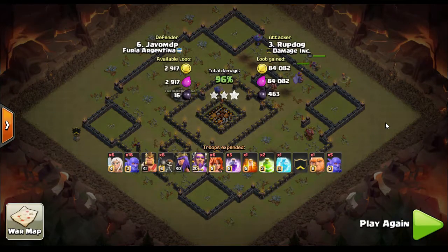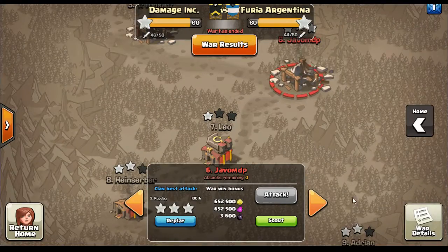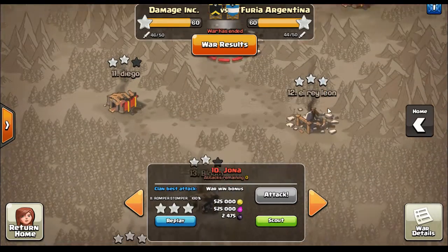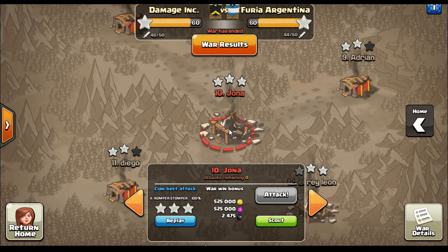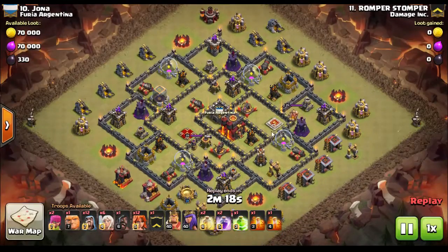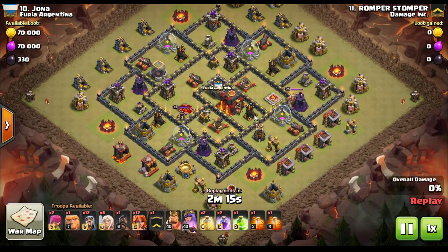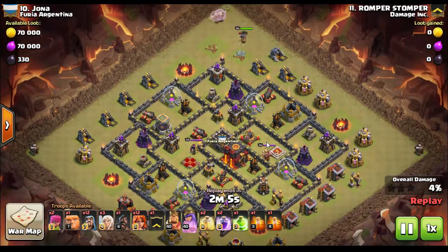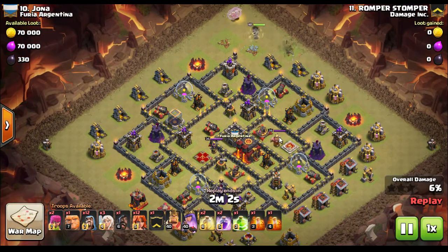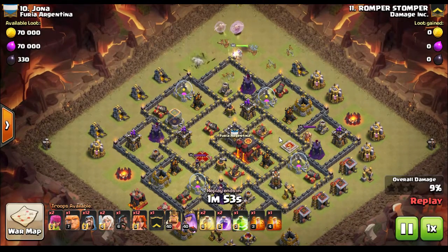We have a bonus attack from Romper Stomper. We could probably play one of his attacks every week. He has a unique assignment — he takes on the top town hall nines. Him and Flex are two of the guys with that assignment. This is actually a town hall 9.5, so instead of having our nines attack the 9.5s, we have our 9.5s attack them. Romper's got max heroes, and he attacks with a version of the Flex — an attack our clan developed. It's basically a queen walk and a bowler walk, then valkyries, giants, and wizards going through the core.